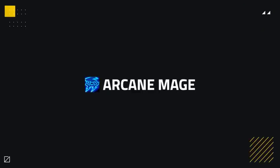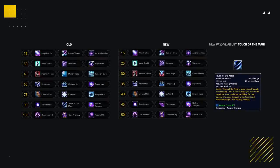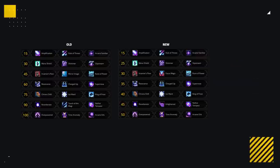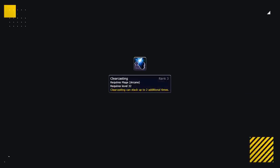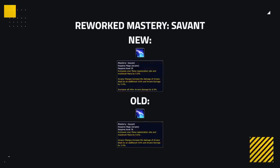Moving onto Arcane — again there isn't too much happening. Touch of the Magi, which was previously a talent, is made baseline to make room for Enlightened. Whilst the arcane mage's mana is above a certain threshold, it empowers all arcane damage by a small amount. When below that threshold, it significantly increases mana regeneration — overall a very strong talent. Clear Casting has also seen a small buff, enabling it to now stack to 2. As for Arcane's mastery, it also now extends to all abilities rather than just Arcane Blast and Barrage.